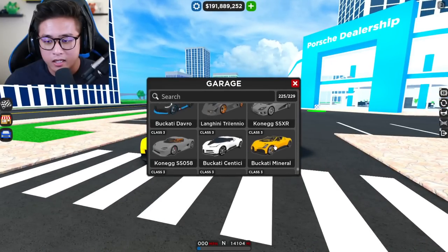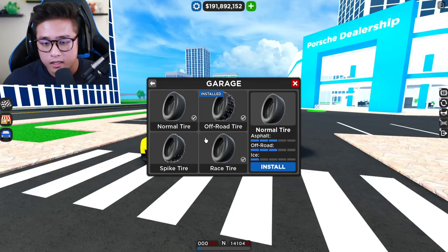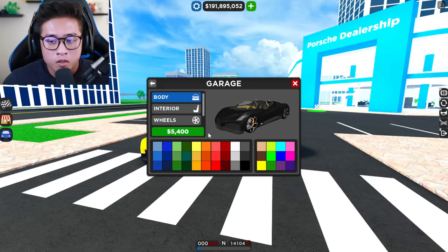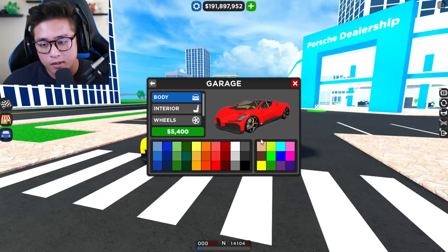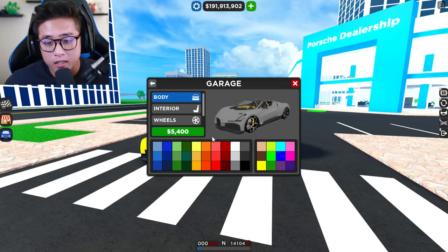We're going to bring out the Bugatti Mistral for the car meet. Let me make it car meet official — I want to put some mods on it. Already dropped down, let's add some race tires. For the color, making it all black would look like the Laventure, so let's go with a reddish color, or a highlighted color, or even yellow. The gold looks nice, and there's tan, purple, pink, and gray. The yellow is actually a great contrast.